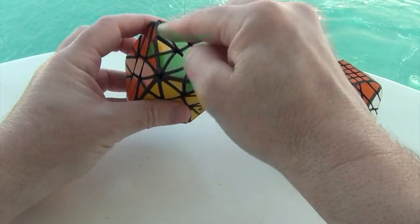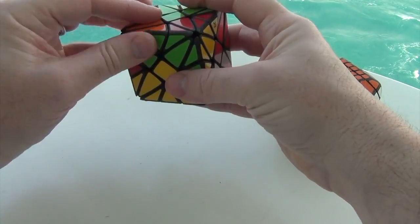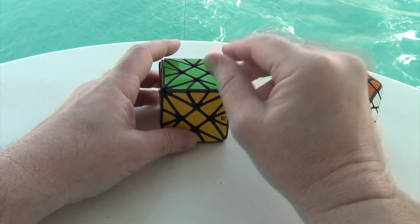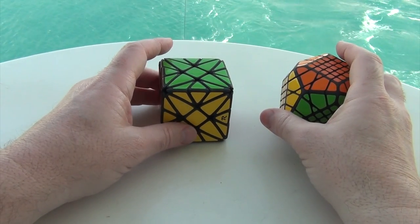So you can say I can move these around pretty independently, maybe reduce the edges that way, and just solve it like I would a Rex Cube. A Rex Cube, in turn, is really a cubic transformation of a face-turning octahedron.